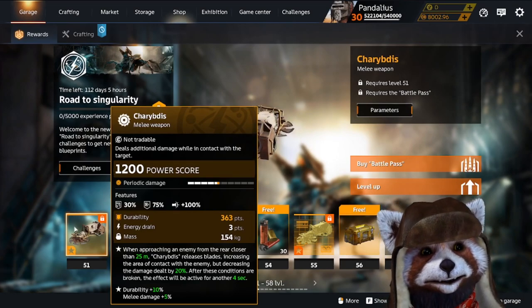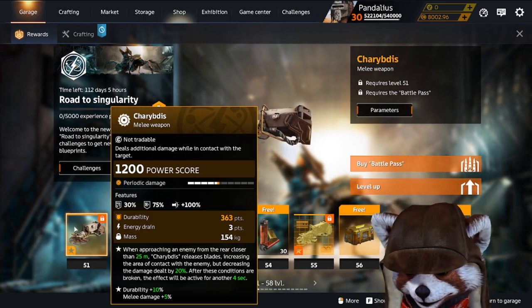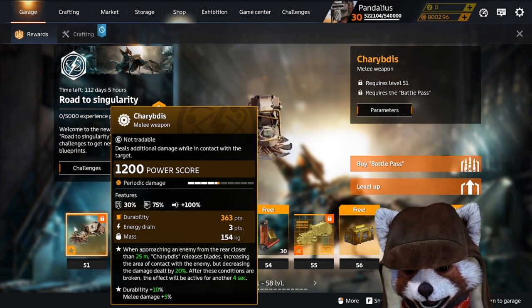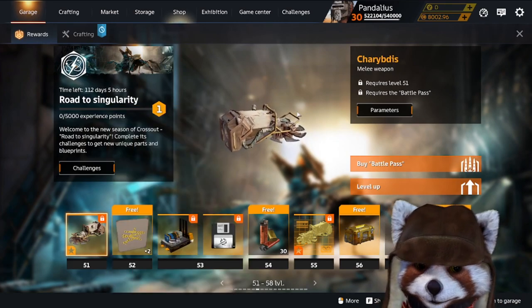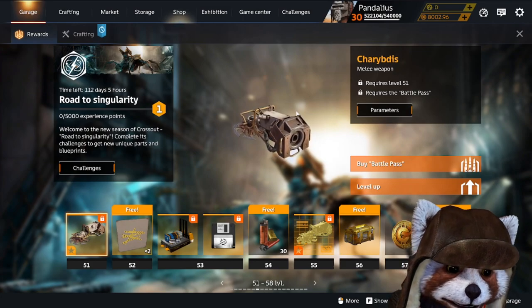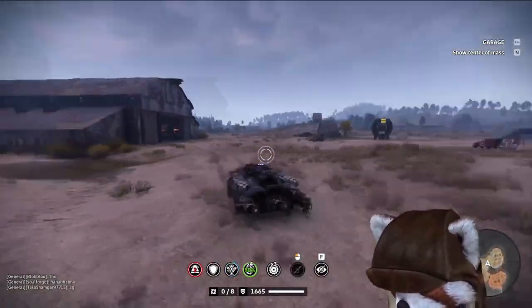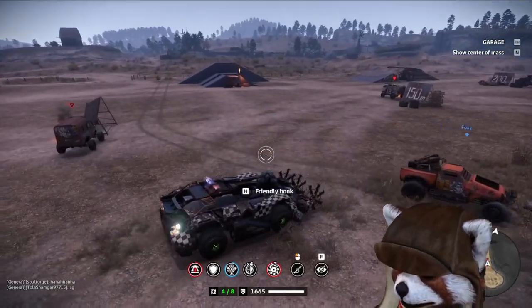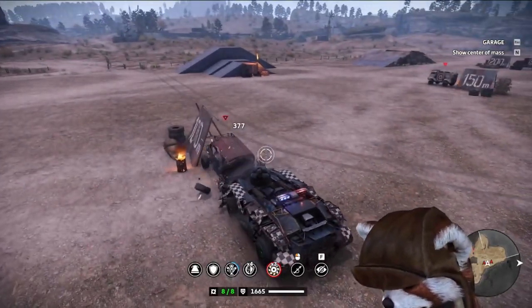The Kryptus is an interesting melee weapon because it still incentivizes a rear approach as often as possible for that extra surface area, which actually helps a lot. When it comes to dealing melee damage, if you have very thin blades, your chance of getting stuck on the inside of a car is very high. That's why things like the Harvester were really good for so long — it was exceptionally easy to continuously deal damage even in awkward situations. The Kryptus somewhat negates this with its little expansion blades.